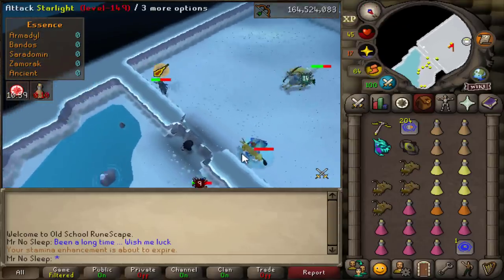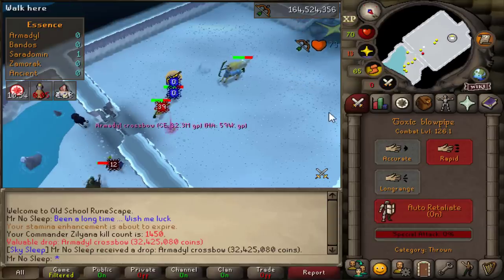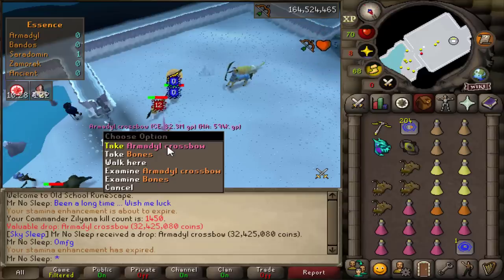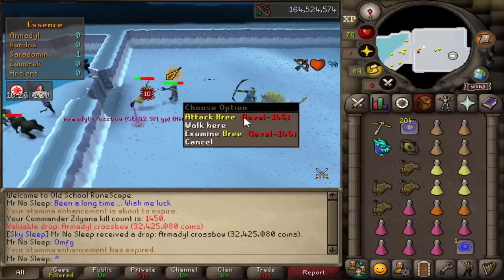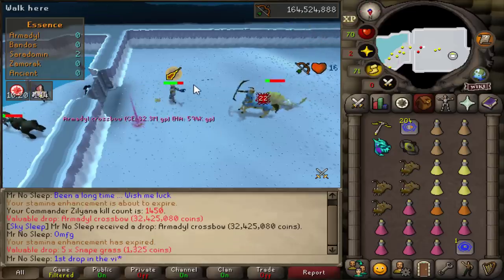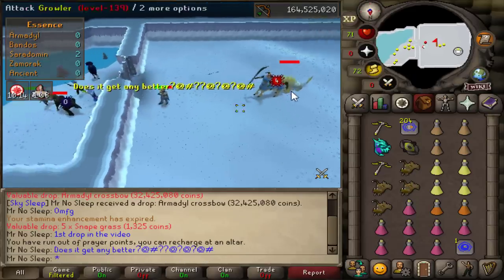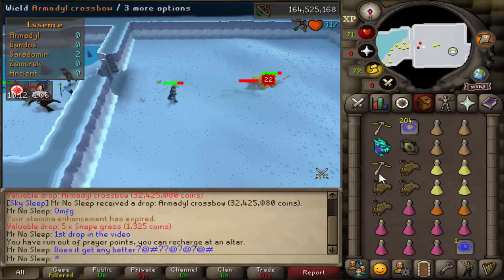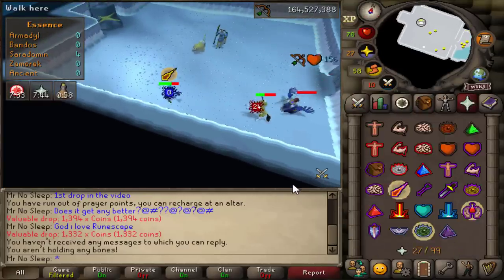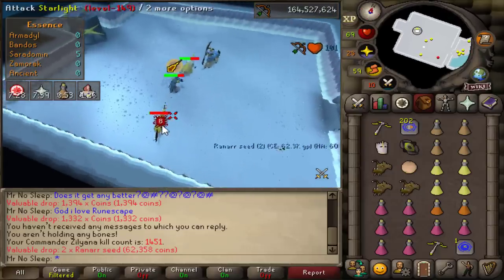It's definitely been a long time since I've been to Sarachnis, but what a way to get welcomed back — the very first kill of the video, an Armadyl Crossbow! That definitely brought a big smile to my face. This is the most expensive item, 1 in 508, that you can receive from Commander Zilyana, at a current price of 32.9 million GP. I've never once gotten a drop on the very first kill of any video, so this is years in the making.